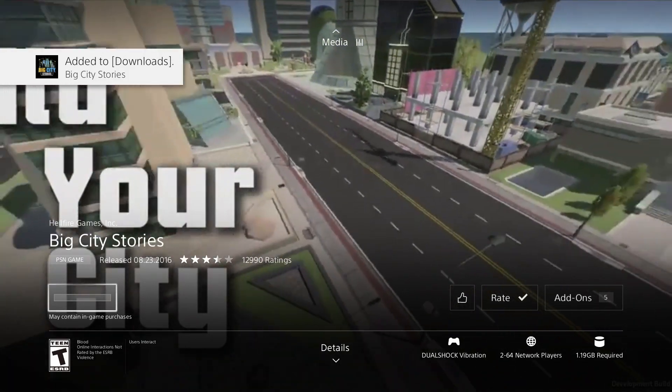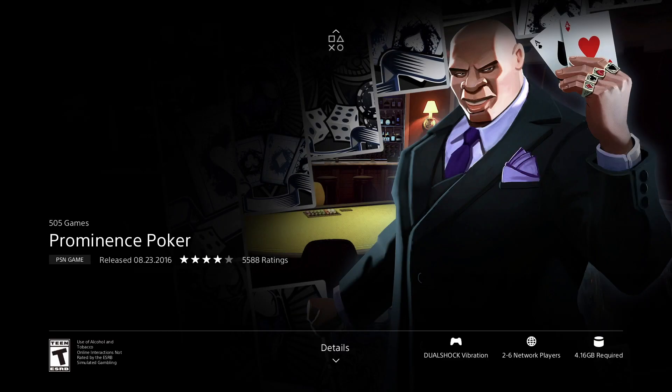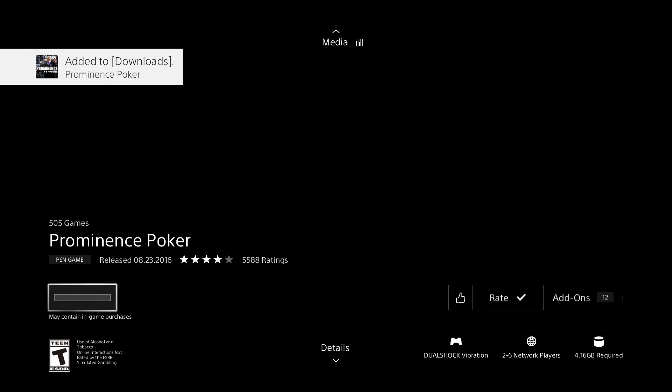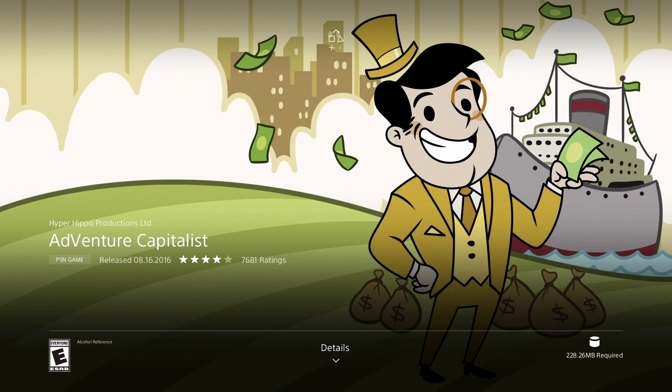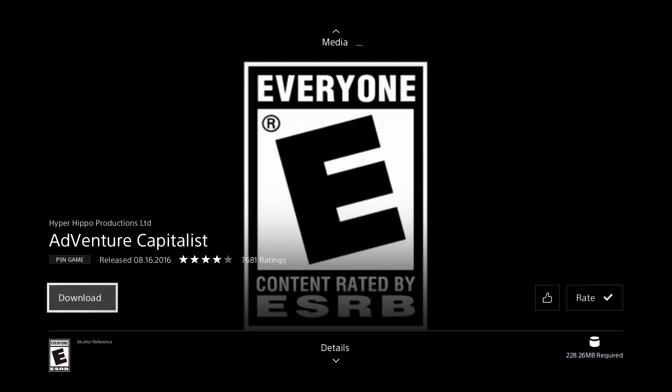Once this begins to download we can go ahead, get out of here, and keep going with everything else. We're going to go into Poker and download it as well. This one's 4.16 gigs, a little bit bigger. This next one isn't even half a gig — we're looking at 228 megabytes — let's just download it; this might be the fastest one we download today.